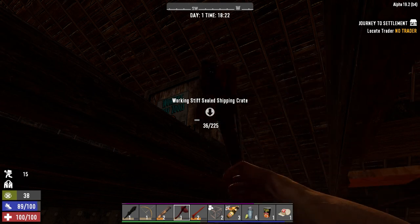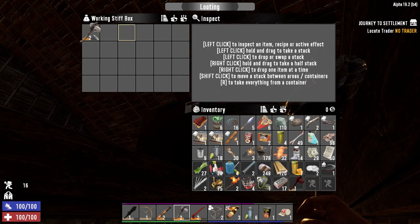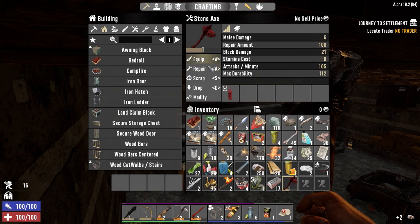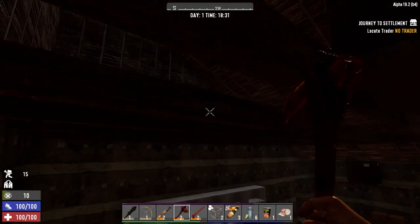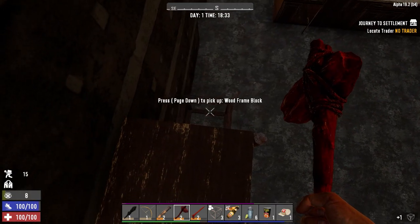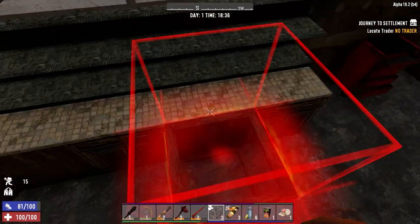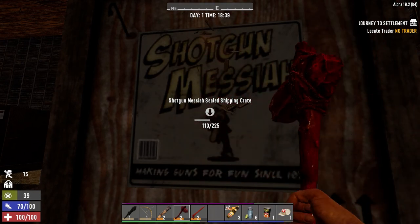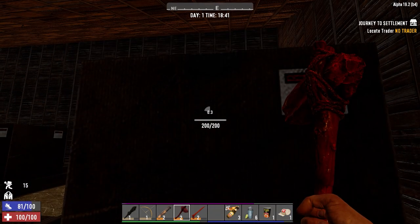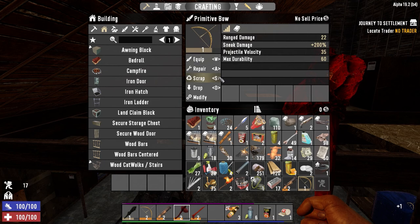Checking the working stiff crate — normally you get garbage but let's see. Three level two items. Modifying the club, scrapping extras. Some people think it's crazy walking around overloaded, but as long as you're not running from anything it's fine — only an issue if you need to sprint. We're in a house so no problem. I've got three molotovs; might use them on the bear tonight. Found another blunderbuss and a level two bow.